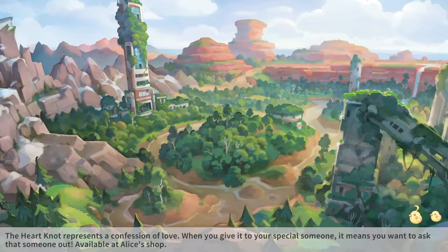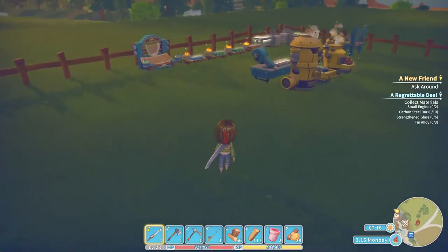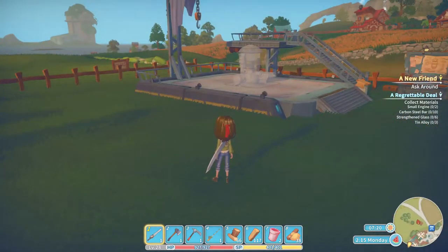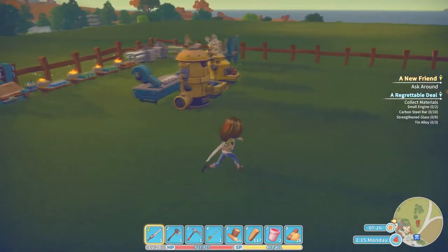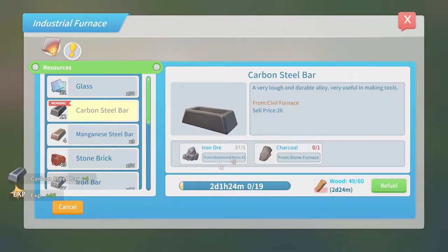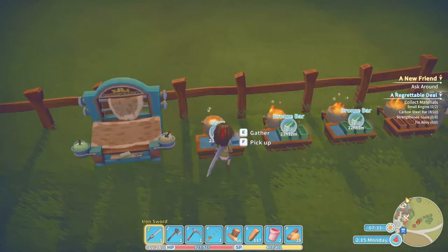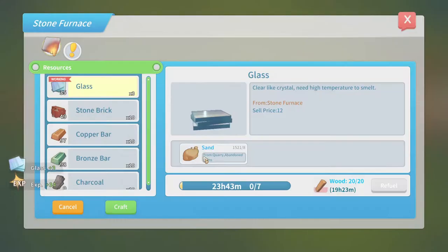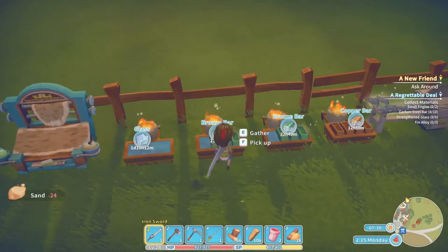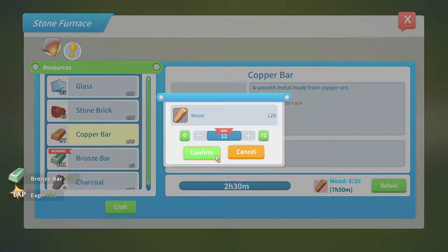Some things I would like to accomplish in this episode: first things first, I identified when I was editing the last video that I was going to make this industrial furnace so that I would have something constantly going for iron bars. However, when I was refueling this specific furnace I realized I am just about out of iron, so we are going to need to go to the iron mine. Let me check how we're doing on copper - okay, we've got a little copper for a while anyway.